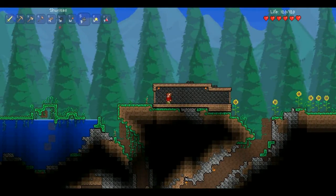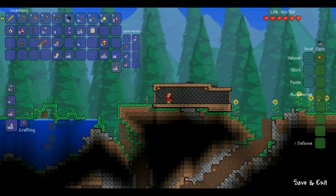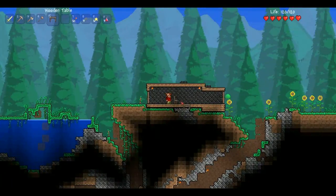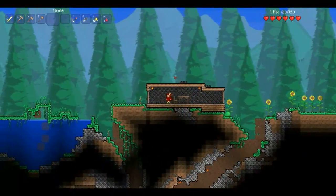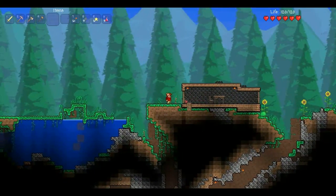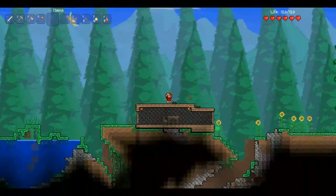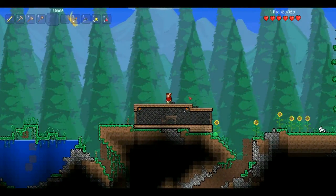The guide said we needed a table, chair, walls, back wall, and a lighting source. And we have a table and a chair — we're set. Now all we have to do is wait for the merchant to move in, and I needed 50 coins in my inventory. I've got 74 silver coins, so we're Gucci.